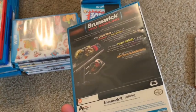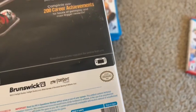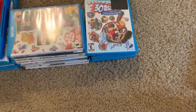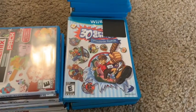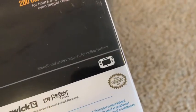Next we have Brunswick Pro Bowling. You'd think the Wii nunchucks would be a perfect fit, but no — you just use the Wii U tablet for this game, interestingly enough. You actually cannot use the Wii remote or nunchuck at all for this game, which is kind of odd. You can see on the bottom of the box there's a picture of just the Wii U tablet.